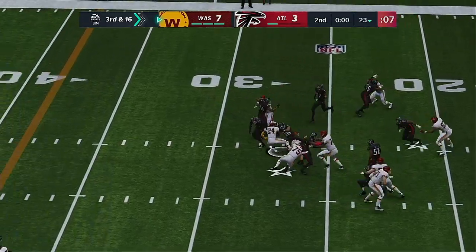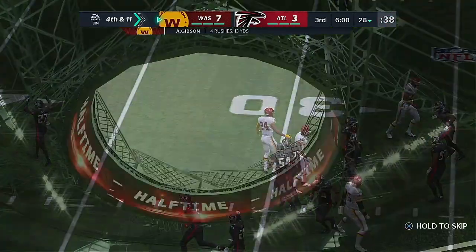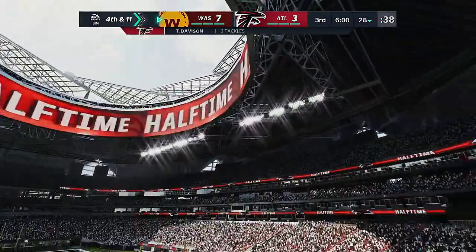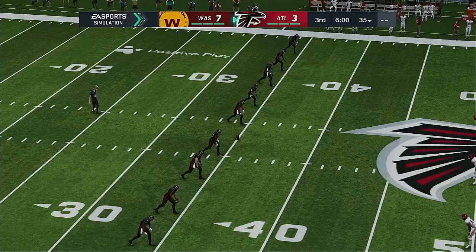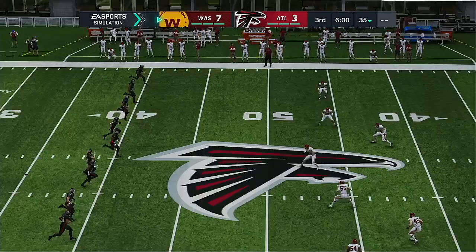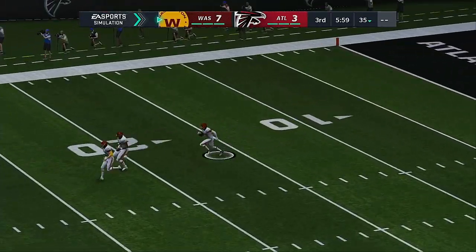Not wanting to risk another sack, they'll play it safe with a run — brought down at the 28, well short of the first. So we've reached intermission in a low-scoring game. 7-3 is our score. As we head down to Orlando, that's where we find Jonathan Coachman at our EA Sports Halftime Report.